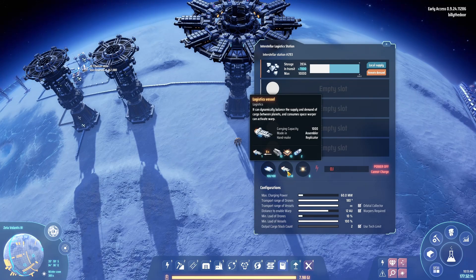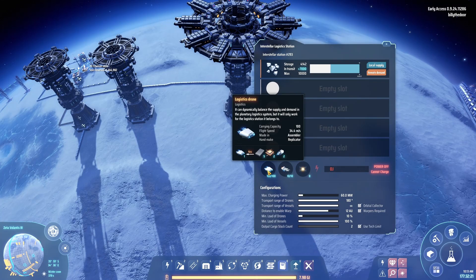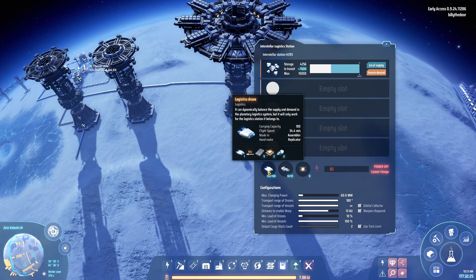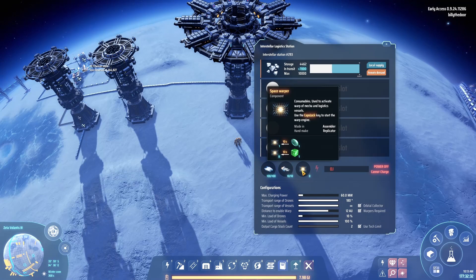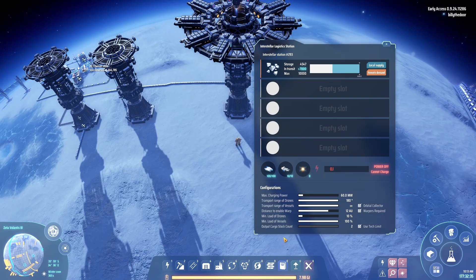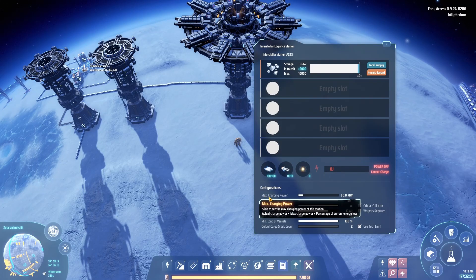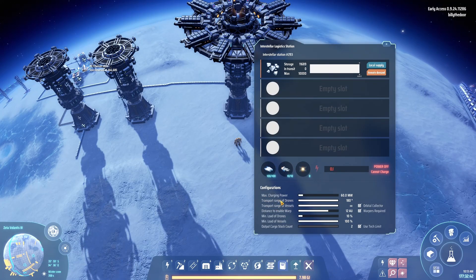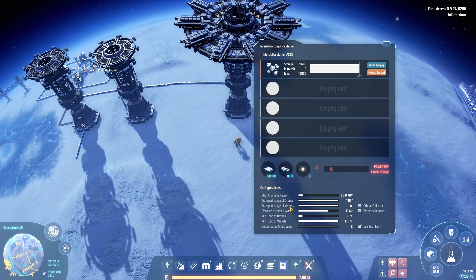Make sure these stations have logistics vessels, because vessels are what take things between different planets. You'll also need drones, since drones handle transport on the same planet. You'll also see a space for space warpers. In the configurations you'll see Max Charging Power and Transport Range of Drones — which we're familiar with — plus two new options: Transport Range of Vessels and the distance and 'able to warp' setting.